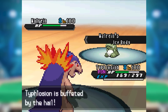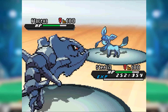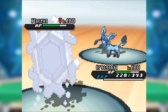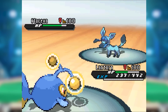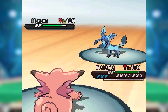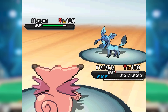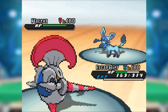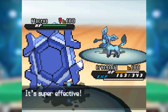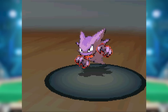Cryogonal was also immensely valuable at ensuring the tier didn't completely collapse against hail teams before those were banned for their obscene dominance. Its Ice typing was a blessing here — it not only shrugged off Glaceon's mighty Choice Specs Blizzards, it actually got Leftovers recovery in hail. Part of why hail was so irritating was that even if you withstood Blizzard with a Steel, Fire, or Water-type resist, you wouldn't get Leftovers recovery. Clefable was obliterated by Specs Blizzards, and Overcoat Escavalier was far less specially bulky and terrified of the quadruple-effective Hidden Power Fire — a move which Cryogonal more or less laughed at.